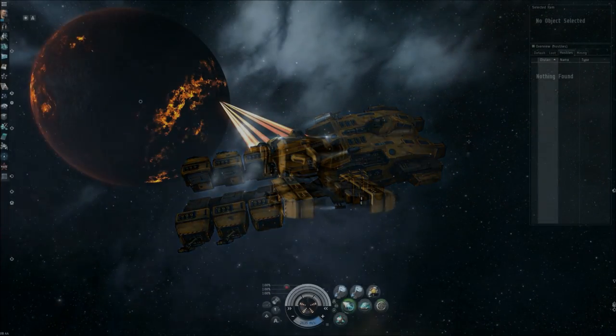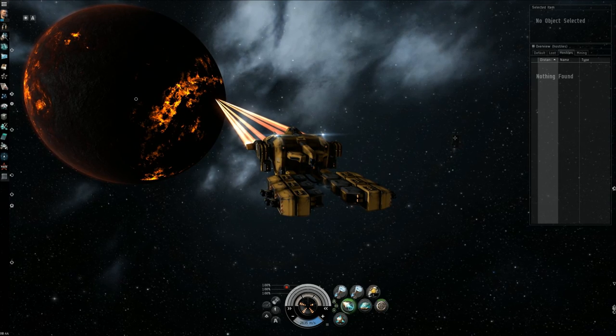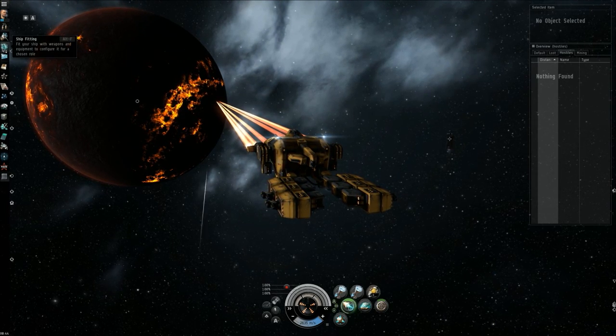The best main workhorse for this job in my opinion is the Venture. The bonuses that this ship has turn what is two gas harvesters into essentially four. Let's take a look at the fit.